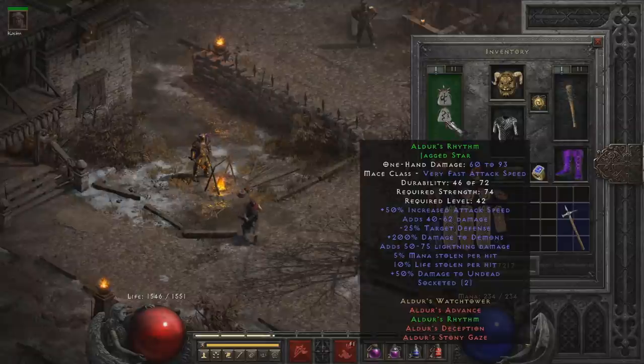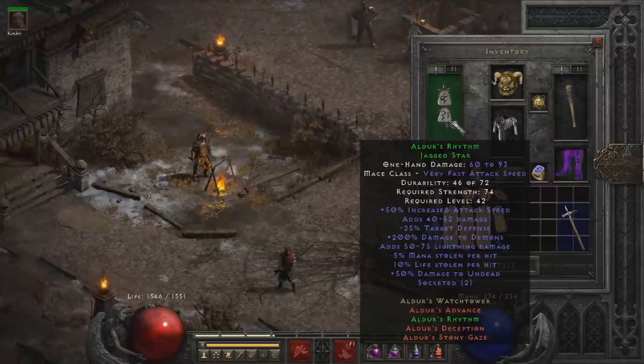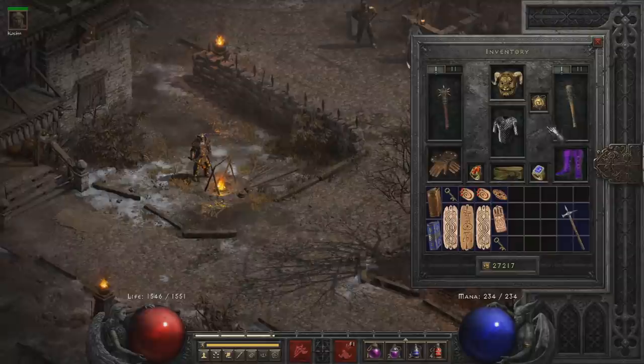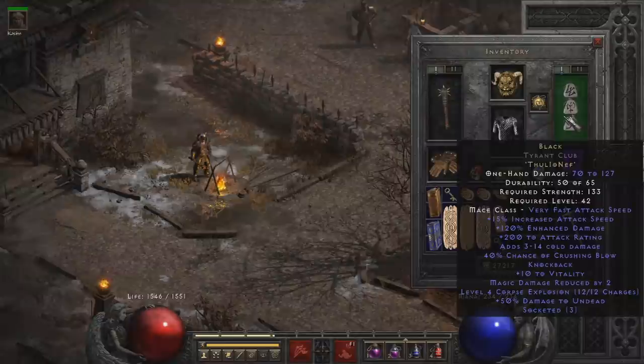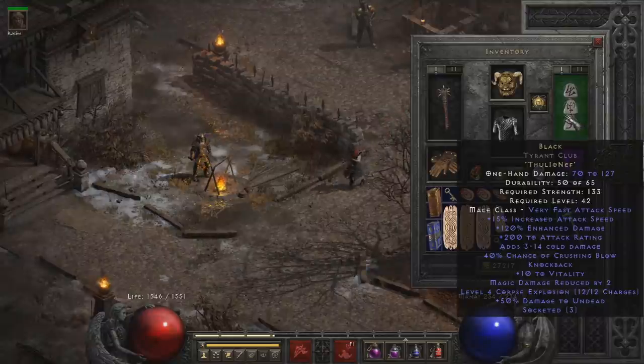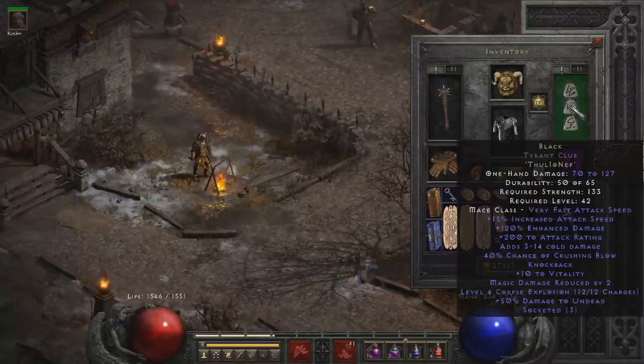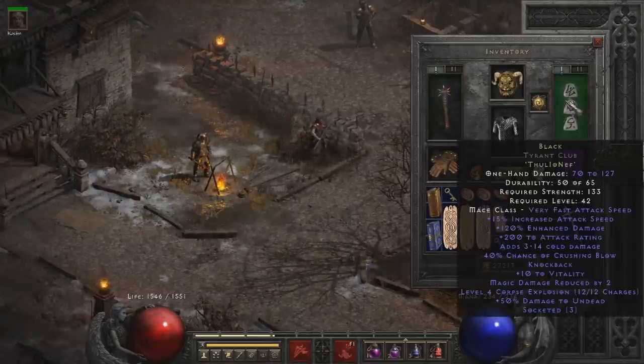Aldur's Rhythm is very common to find — you can find it off every Nightmare boss, including Nightmare Andariel. Once you have something like an Aldur's Rhythm, you want a Black rune word in an elite weapon. There are three tiers of every weapon — for example, the club line goes Spiked Club in Normal, a mid-tier in Nightmare, and then the Tyrant Club in Hell mode. If you can get your hands on a tier three weapon such as a Tyrant Club, you can make Black in it, which is actually a really good weapon and can just barely handle the pits. You can find a three-socket Tyrant Club somewhere in Act 5, or where I prefer, Nightmare Cows.